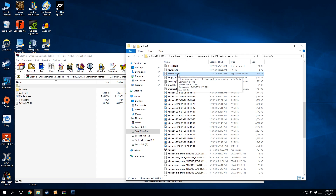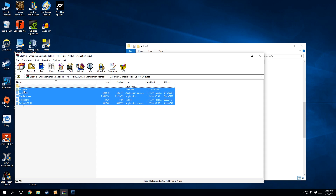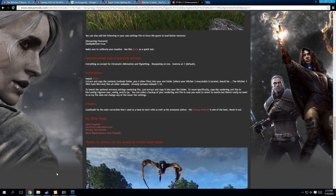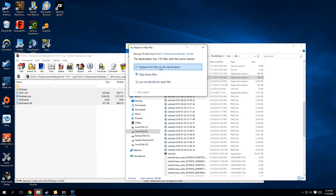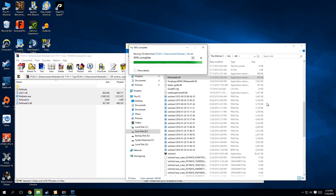You'll notice that this reshade uses the reshade 32 executable. It's as simple as clicking and dragging everything you see here into your game folder and you're good to go with this reshade. It's that simple — that's why it's one of my favorites.